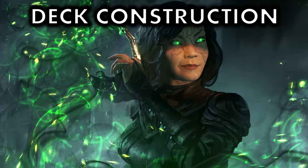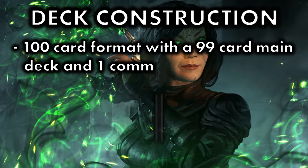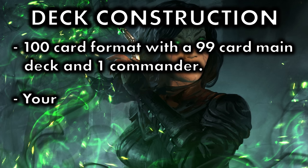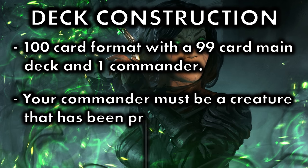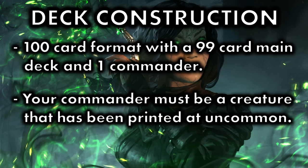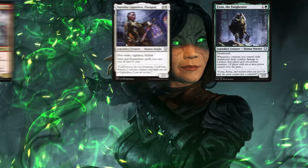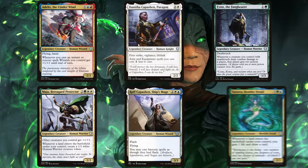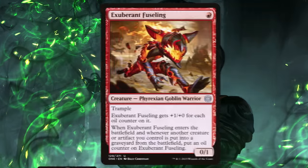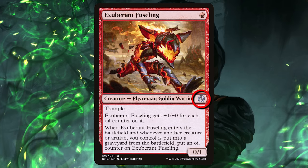Let's begin with deck construction. Just as in Regular Commander, Pauper Commander utilizes the command zone — your deck must have a commander. But unlike Regular Commander, in Pauper Commander your commander must be a creature of uncommon rarity. While there are a plethora of uncommon legends available, in Pauper Commander your commander does not need to be a legendary creature. The requirement is just that it is an uncommon creature.